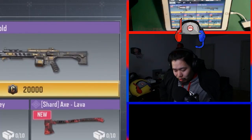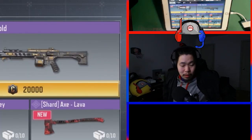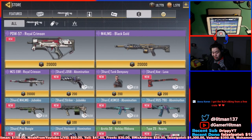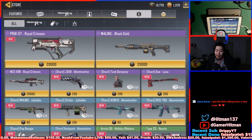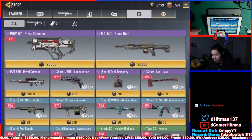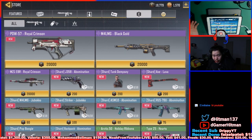What is good everybody, welcome back to another Call of Duty Mobile video. Today we're gonna take a look at the brand new content in the credit store. There's a brand new PDW-57 Royal Crimson — I called it the Crimson Royal but anyway, we're gonna unlock it. I clearly don't have enough right now, missing about 200 something credits.